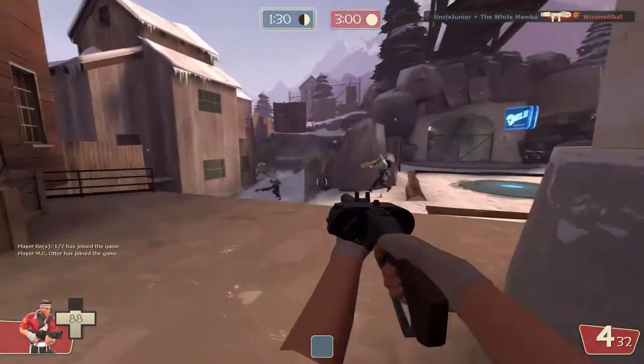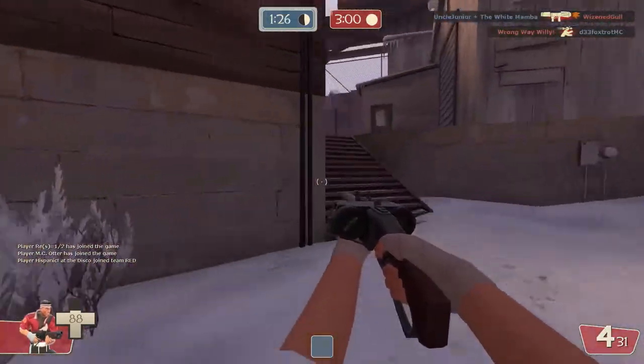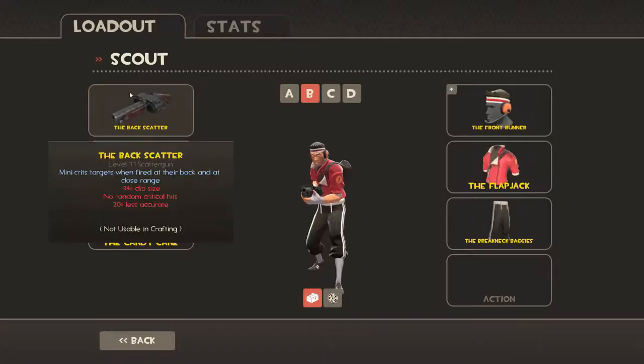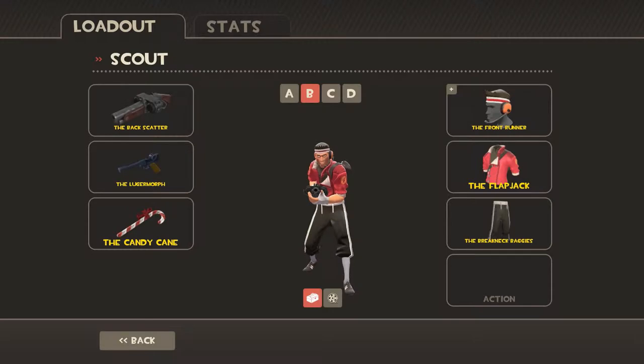It's a new scattergun for the Scout called the Backscatter. It does mini crits when you fire at the target's back. But it is less accurate, so you actually want to be close range — when fired at the back at close range. That is one of the new weapons.